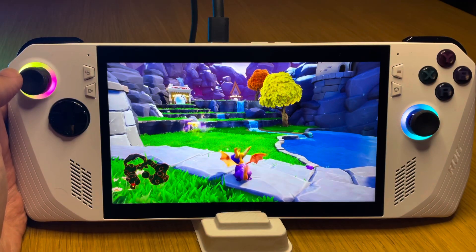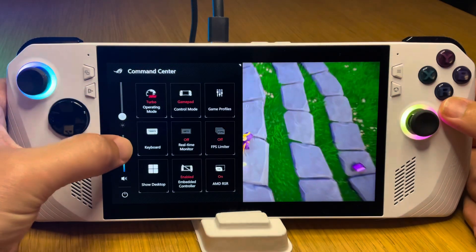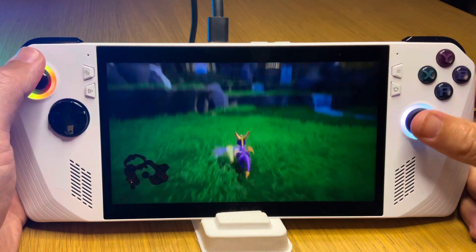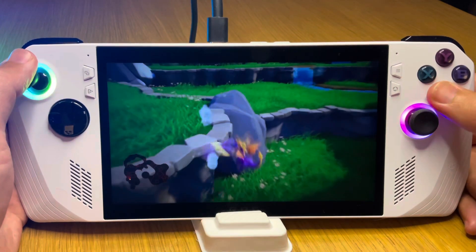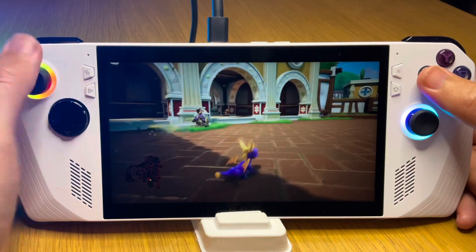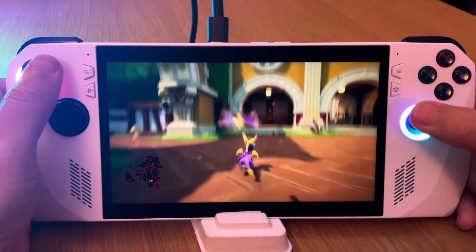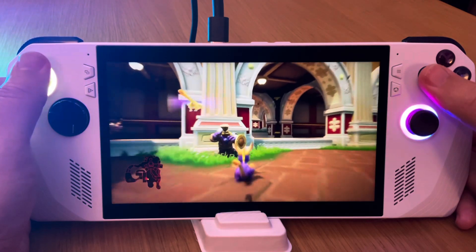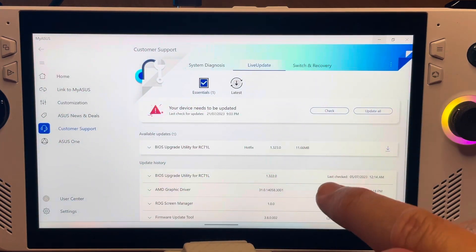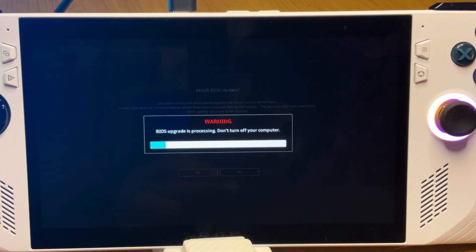Let's play Spyro Reignited, still on BIOS 3.2.2 at that 25 nits — first with the light on, and now with the light off.